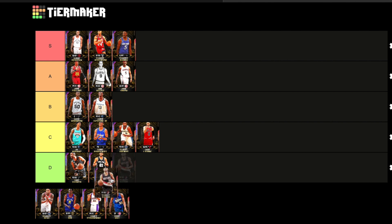Next up we got Nicolas Batum, and we are going to put him into S tier. That jump shot, great defense — that diamond card they made earlier in the year was a goated card. Definitely if you're going to spend 750 tokens it's on a small four like this. You could argue A tier, just like you could argue Richard Jefferson A or S — I'm fine with that.